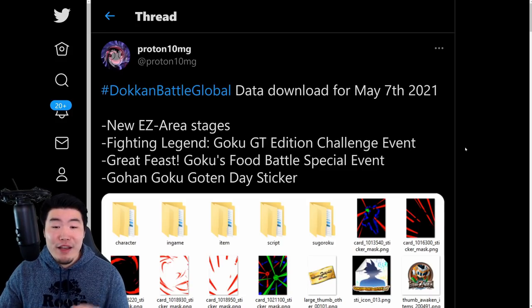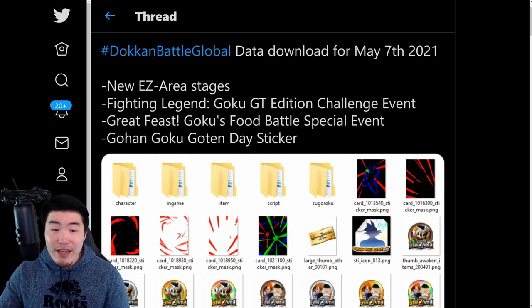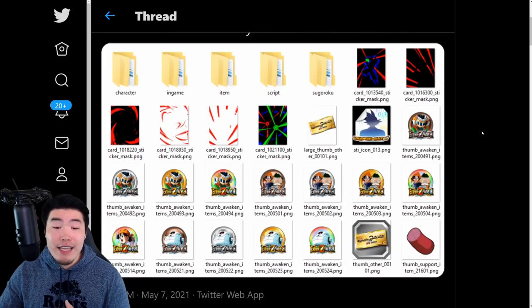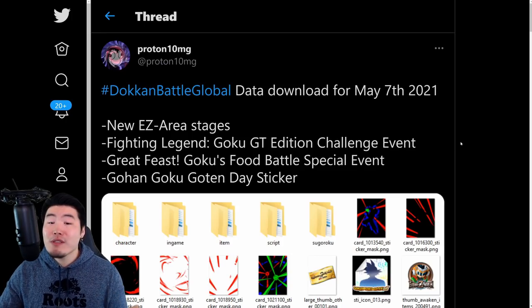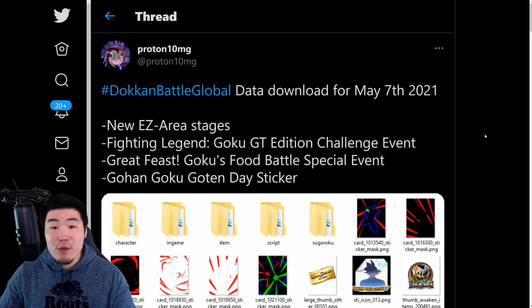That's everything we got from the assets — a quick breakdown of the Dokkan Battle Global data download for May 7th, 2021: Extreme Z Area stages, Fighting Legend Goku GT Edition challenge event, Great Feast Goku's Food Battle special event, and Gohan, Goku, and Goten sticker. If you just came for the assets, there you have it. If you want details on the upcoming GT Legendary Goku event, Great Feast Goku's Food Battle, and all the Extreme Z Awakenings, keep watching.